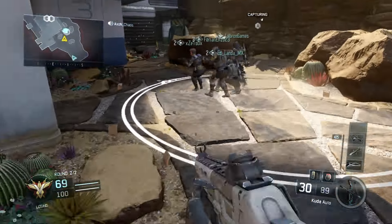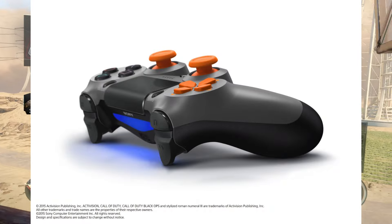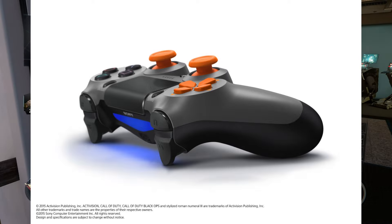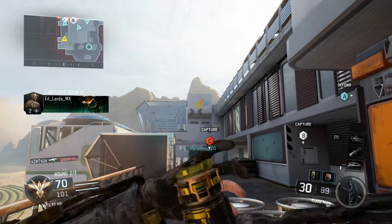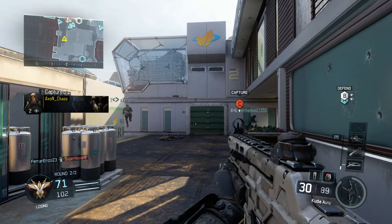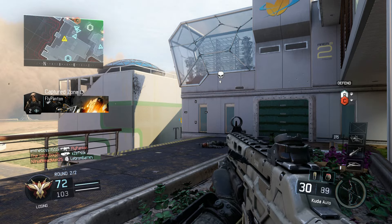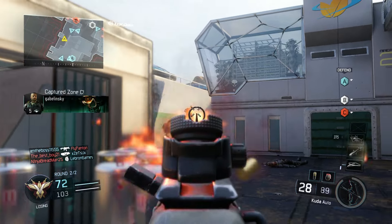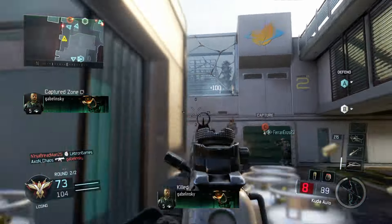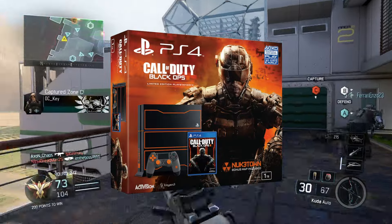I mean it's all right, but just one Black Ops 3 logo on the right? Really? You couldn't even do something on both sides? You couldn't do something that looks good? You couldn't have the touchpad with the logo and then have something badass on the sides? Even for the front of the console — really, you're just gonna add some logos and orange buttons? Nobody cares.